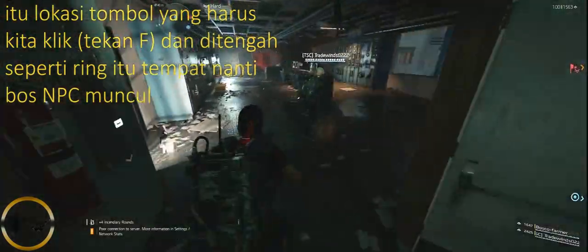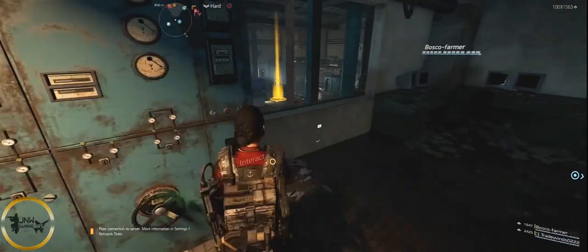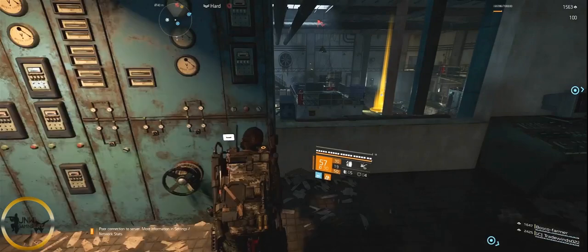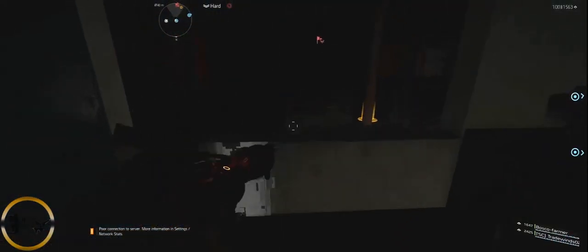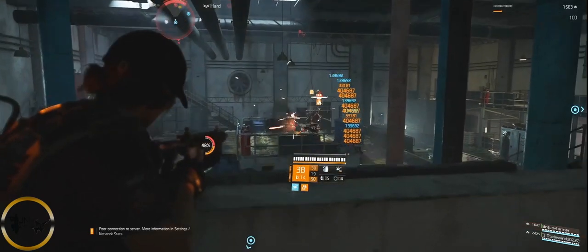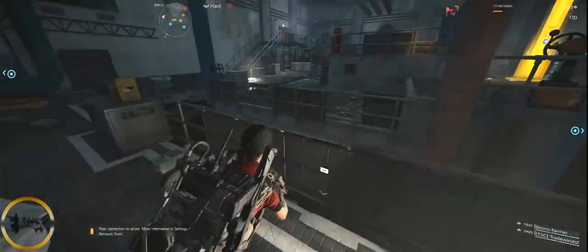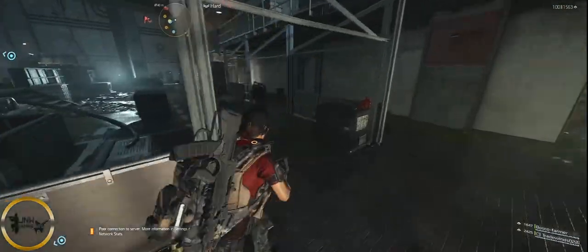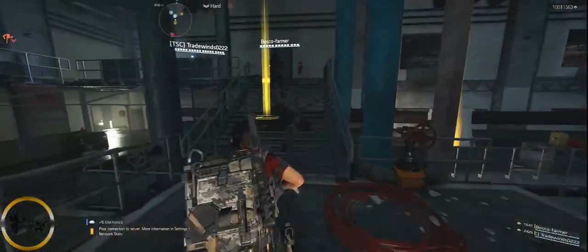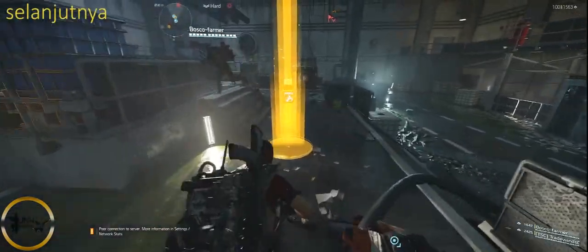Here's the switch inside here — you interact with that. The boss isn't very difficult; he's pretty easy to kill. He's a chainsaw guy. Did he drop it? He dropped something inside here — yeah, there you go. That's a museum ticket. Now we go to the museum in Judiciary Square safe house.